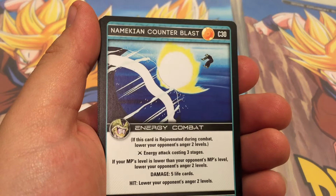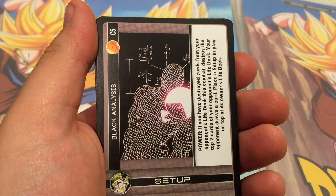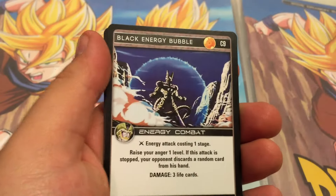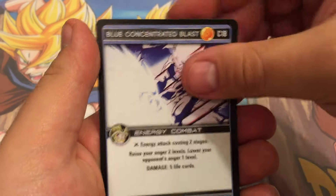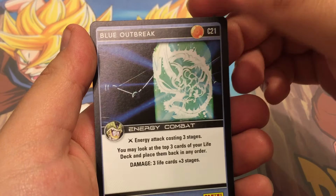So we did end up getting a foil in every pack. We have a Namekian Counter Blast. We have Black Analysis. We've got Black Energy Bubble. Blue Overcharge. Blue Concentrated Blast. A lot of blue cards. And Blue Outbreak.